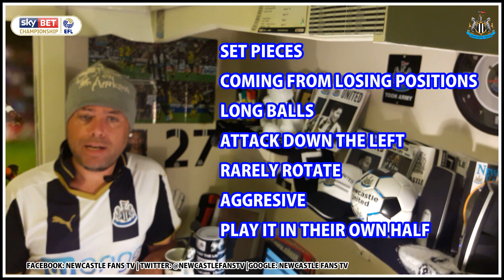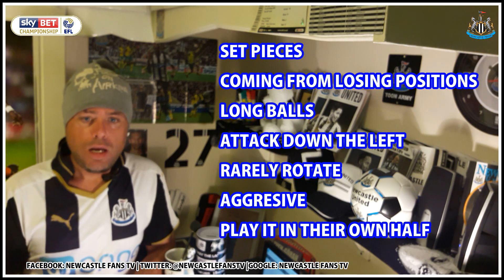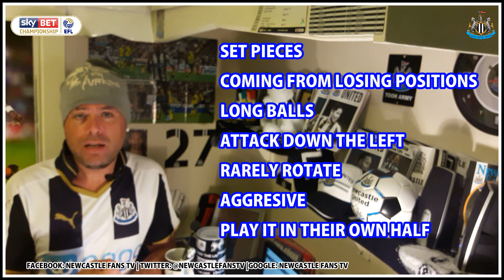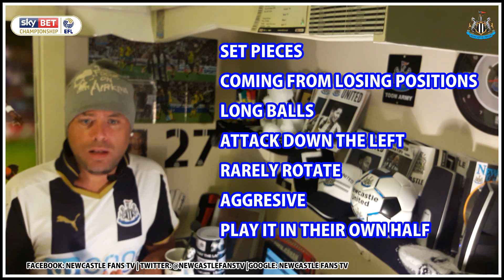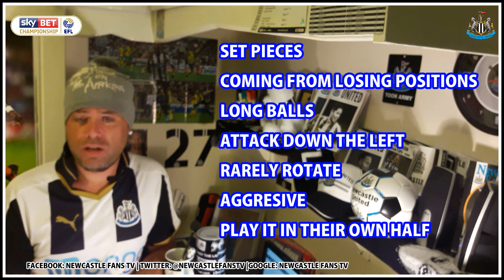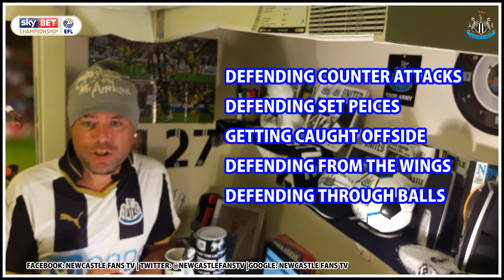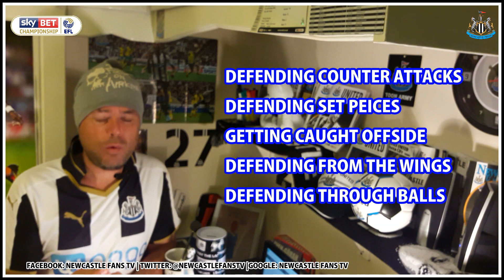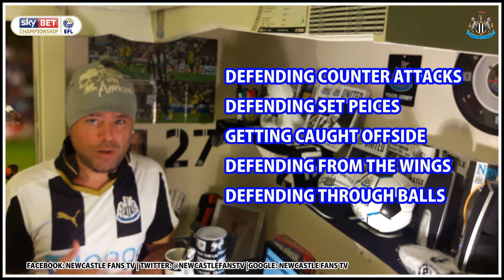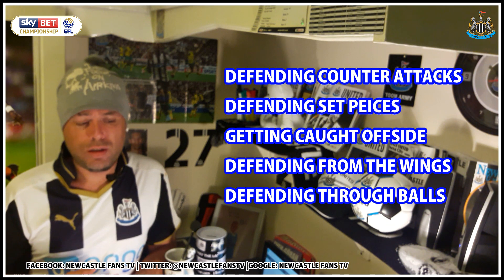Blackburn's strengths: they're very good at set pieces and coming back from losing positions. They like long balls and predominantly attack down the left flank. Owen Coyle very rarely rotates. They're quite aggressive and comfortable playing possession with the defence, similar to Newcastle. Their weaknesses include defending against counter-attacks - which Newcastle didn't get much joy from at St James' Park - defending set pieces, getting caught offside a lot, and defending from the wings and through balls.